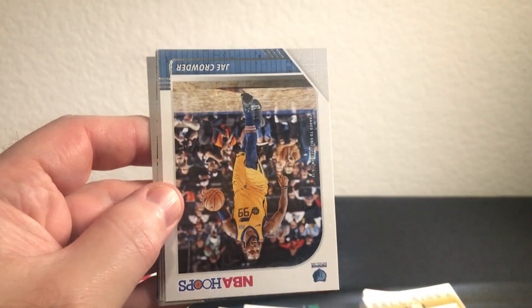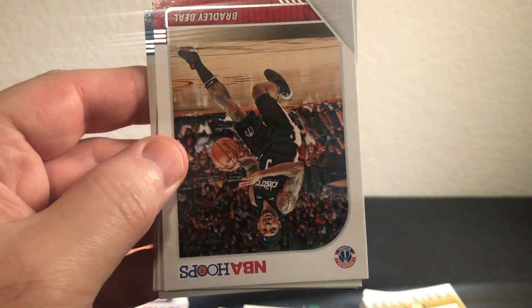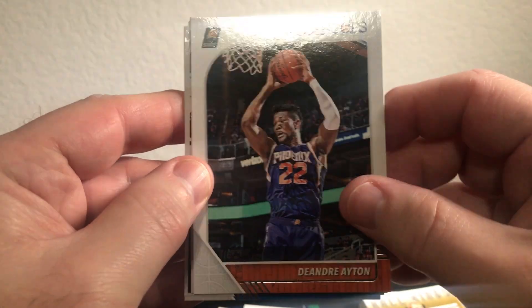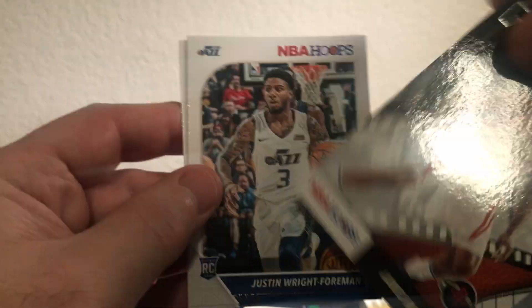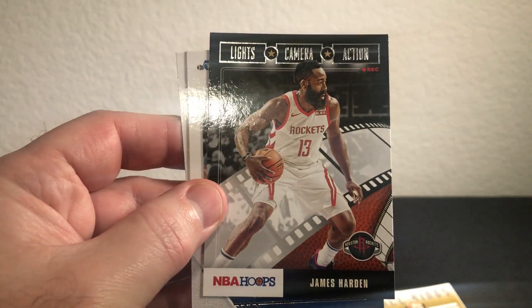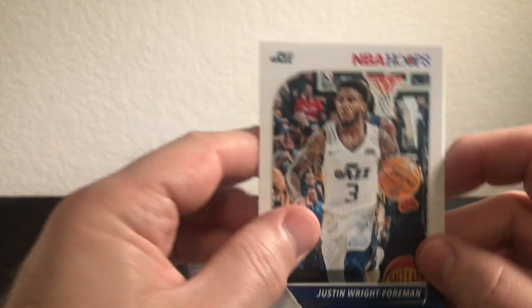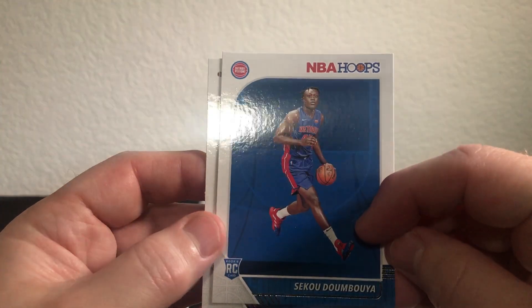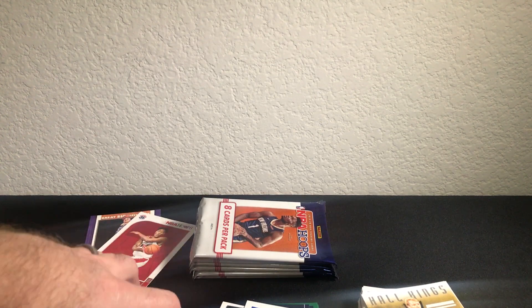Clint Capella, Crowder, Bradley Beal, DeAndre Ayton, Nerlens Noel, James Harden — Lights, Camera, Action. Foreman rookie. And two more rookies — Diombemba and Siku rookie. That's a fun name to say.